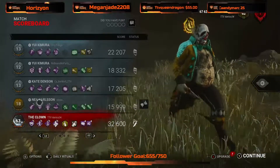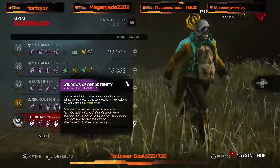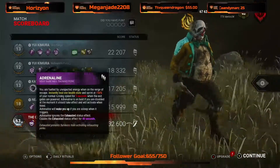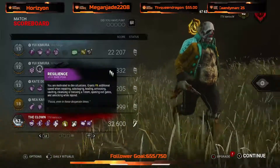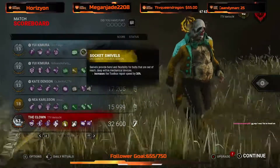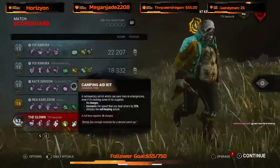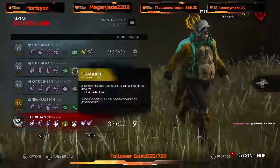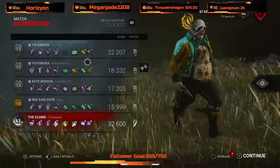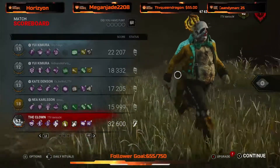Let's have a look at their build. We have Deliverance on Nia that she got to use, Prove Thyself to do gens quicker, Sprint Burst, Windows of Opportunity. We saw the Flashbang. Sprint Burst, Windows, Adrenaline, Head On, Flashbang with Resilience. A genrush combo with Hyperfocus, Stakeout, Dead Hard - which we saw - and no Circle of Healing. That was with a genrush toolbox with Septic. GGs, well played to all of them - they played very very well.